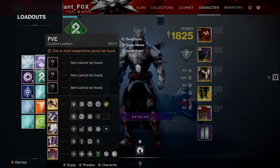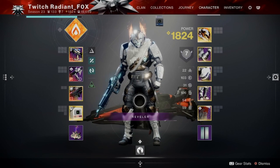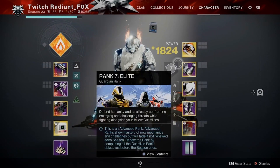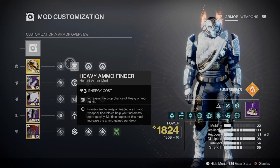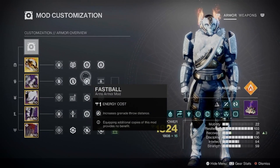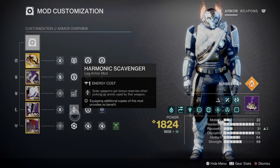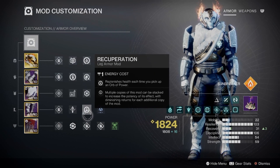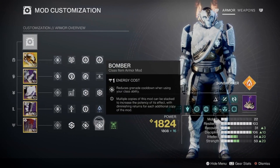The final build for Titan is just a base Loreley Splendor build. You can use something like Pyrogale if you want, but I wouldn't recommend it just with the way the boss layout is, as well as some other key aspects to the rooms in the entire GM itself. Loreley is very good for a high survivability rate in this GM. Double Harmonic Siphon — I'd pair this with Sunshot or Polaris Lance. Heavy Ammo Finder, Harmonic Dexterity, Fastball, Heavy Handed, Triple Resist Mods. Scavenger or Recuperation, Invigoration varying on what you want. I'm probably going to pair this with something that will hit hard like Dragon's Breath. Recuperation, Solar Surge so your solar weapons do more damage. This is more effective than Stack on Stacks. Otherwise, Double Bomber and Powerful Attraction.